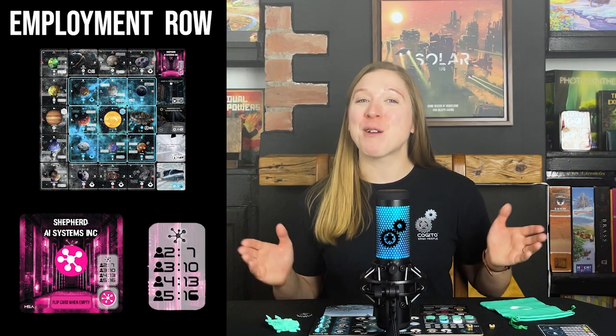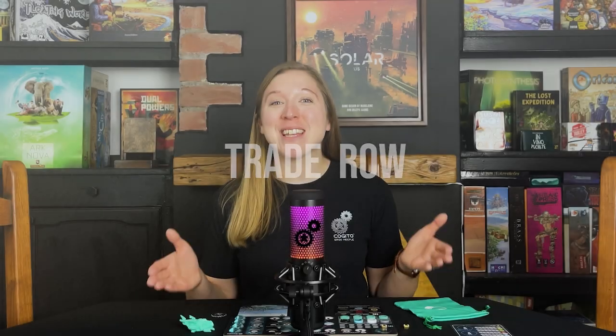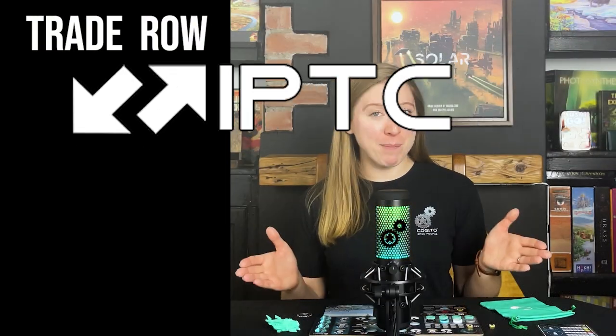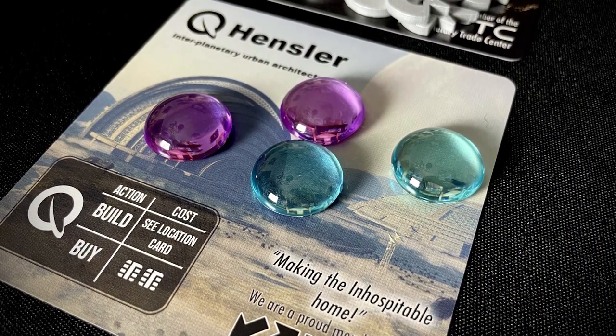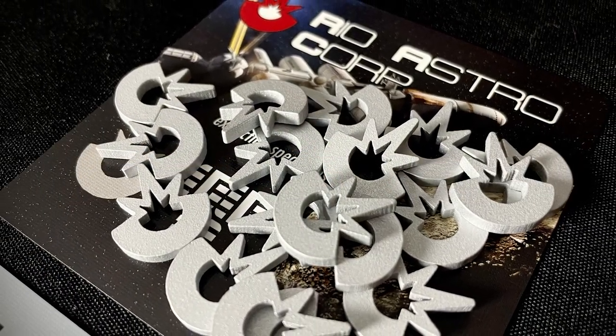The remaining tokens go back into the box. Let's now set up the trade row. This row of cards indicates the actions you can take when you perform the trade action. These cards can all be spotted by the Interplanetary Trade Centre logo on the bottom right-hand corner. Place the following cards face-up into this trade row: the Hensler, Rio Astro Corp, and Bank of Urushi cards. Place two bases of each player's colour onto the Hensler trade card. Then place the remaining mining resource tokens onto the Rio Astro Corp trade card.